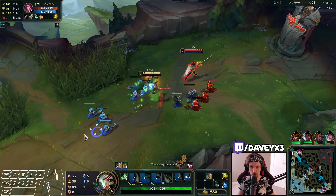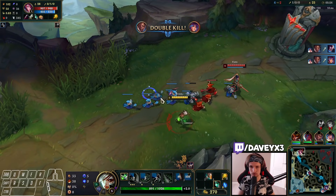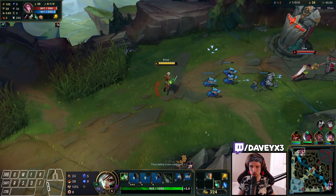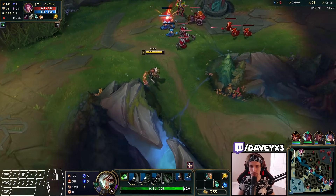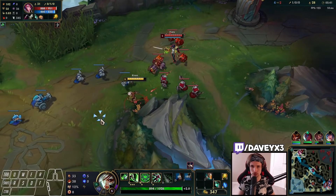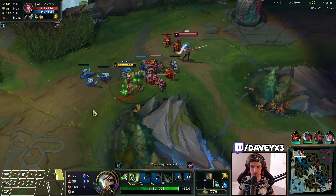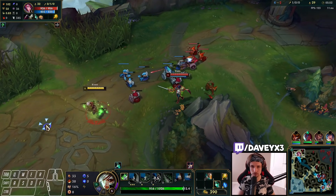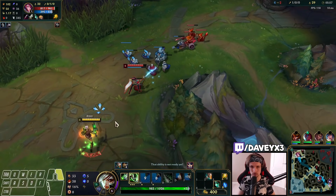Just going to try to shield. Just going to try to Q again. She will try to Q. They have their Jonah dead right now, but I'm going to place a ward down anyway so I can prepare. She will Q. We block that. We're about to reach level 6 very soon. She will Q here.